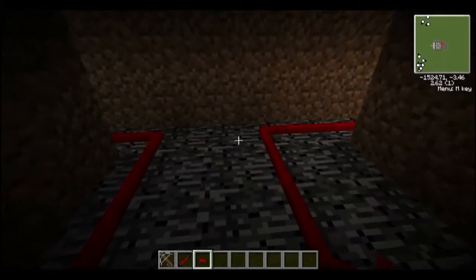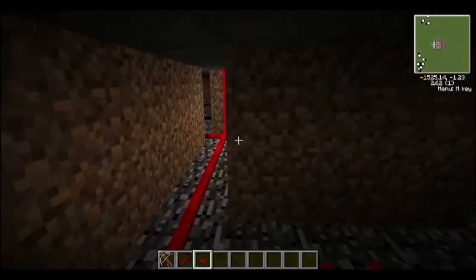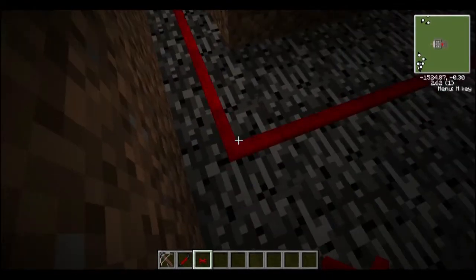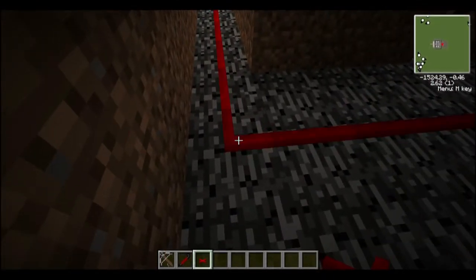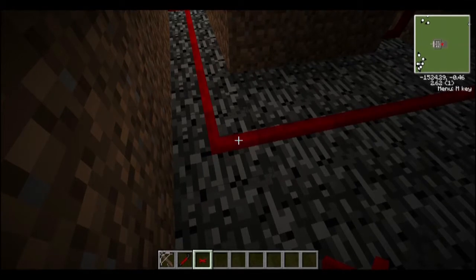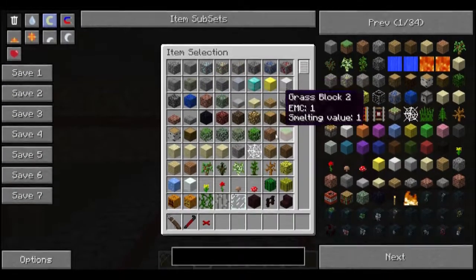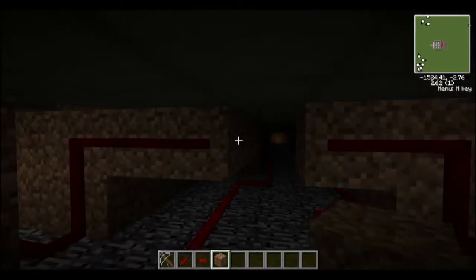You can do that on this redstone wiring too, because this redstone wiring is a lot more efficient than powdered redstone on the ground. It can actually transmit redstone pulses up to 255 blocks away — very, very long distance wiring.